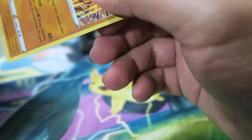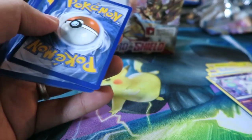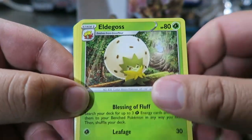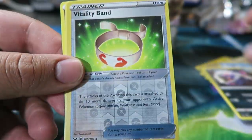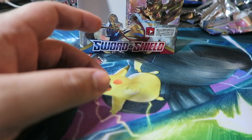Alright — last pack from the left side, not doing too bad here. We have Eldegoss, Energy Switch, Quick Ball — nice — Pikachu, Sneasel, Wooloo, Shellder, Crowdunk, Vitality Band, Psychic Energy, and Raichu — my boy Raichu. Let's move that out of the way before we start the right side.